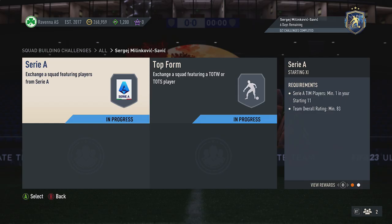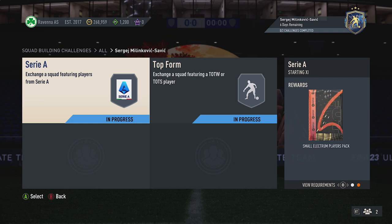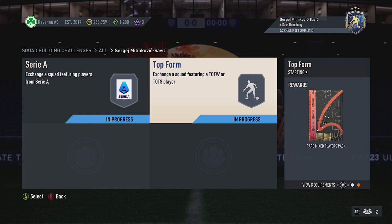All right guys, let me show you how to complete this SBC. If you enjoy this video, please smash that button down below. The total cost to complete is around 122k coins, and you'll also get two packs back: a small gold players pack and a red mix players pack.